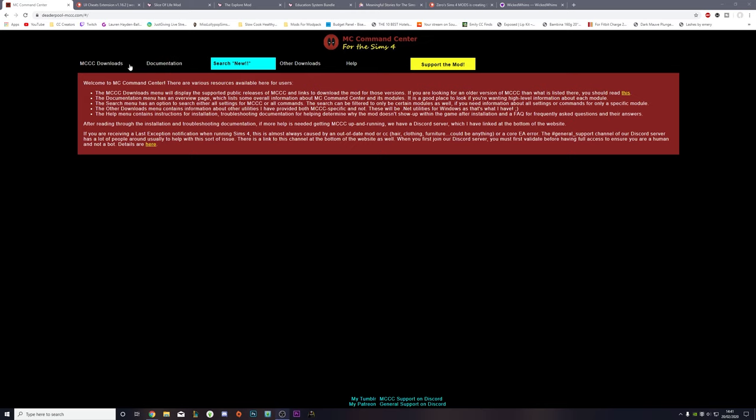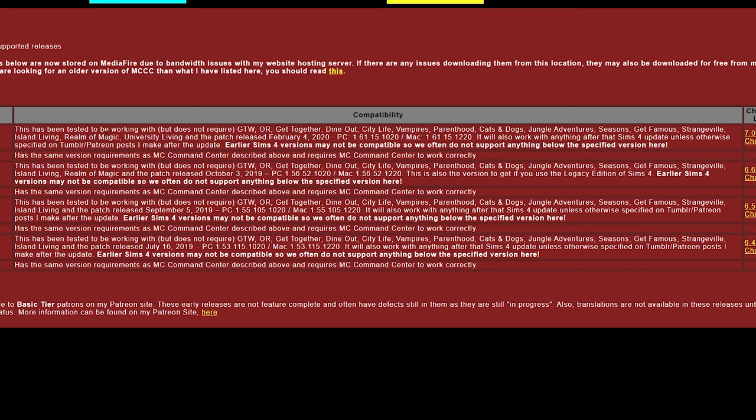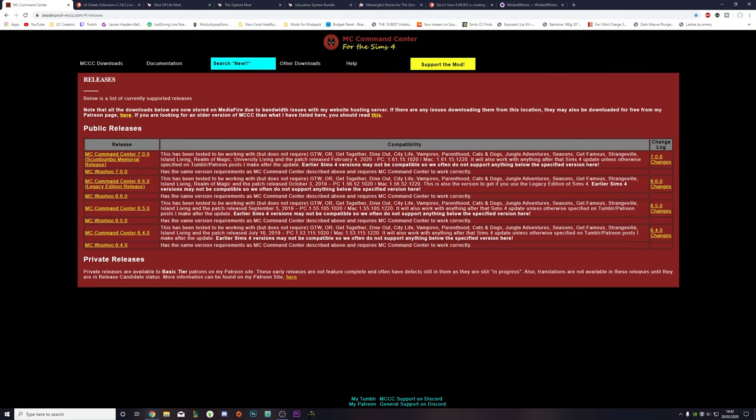This is the website I'm showing you right now. You can go to the download section and as you can see, there are a few different release versions depending on what game you've got. Make sure whenever a game update comes out, you always make sure that this is up to date, because this can break your game if you don't have it up to date.